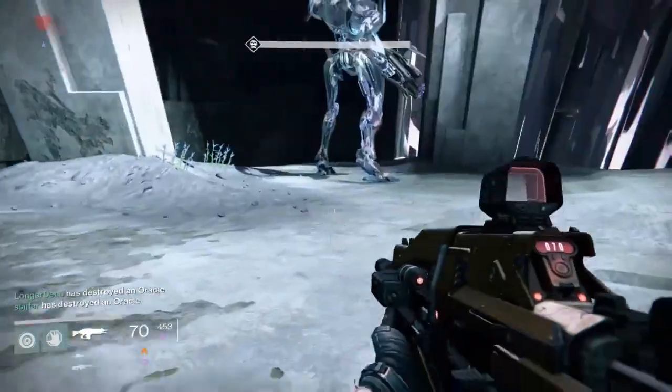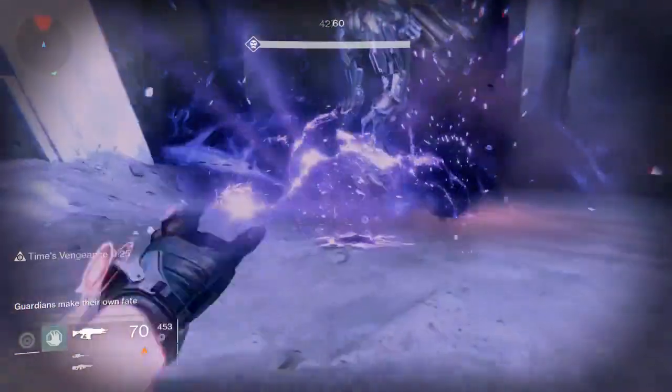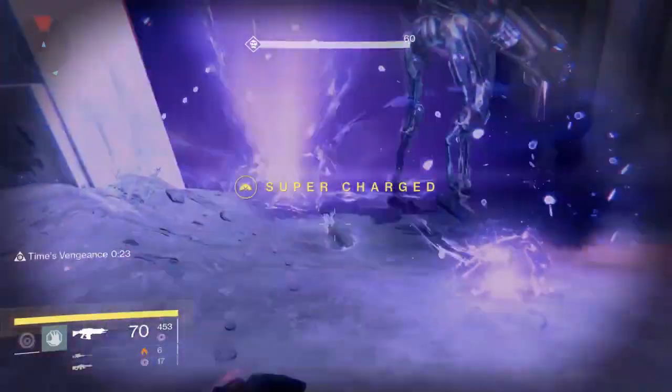As soon as you get your super and your grenades unlimited, throw it at his feet and just keep mashing it. He will start backing off the edge as soon as it happens, as you will see in a second.